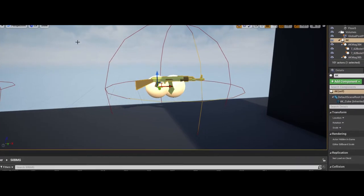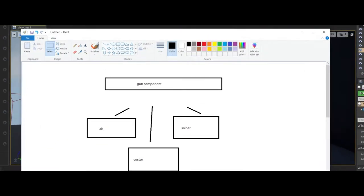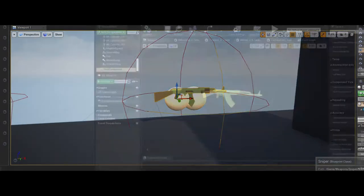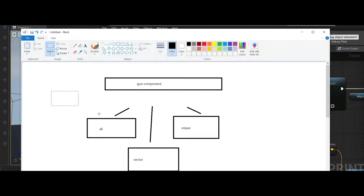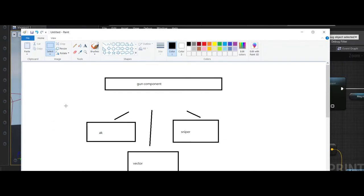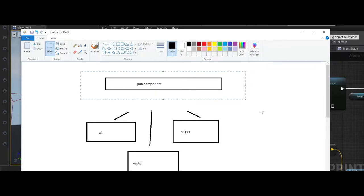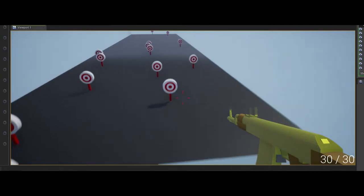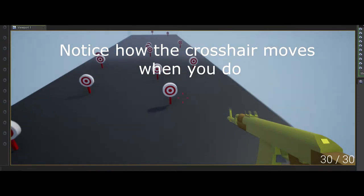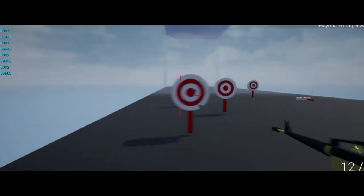A key concept of this whole thing is that there is a component — an actor component — that acts as a top-tier class handling all the heavy lifting, and each gun inherits from it. Inside the gun component are the methods for firing, reloading, and changing accuracy based on whether you're moving or not. When I was moving left and right the accuracy went down, and when I stayed still it would stay the same.